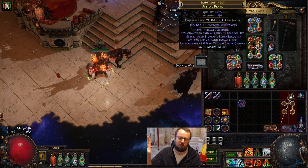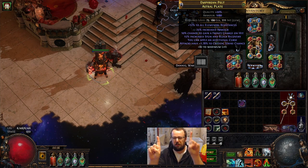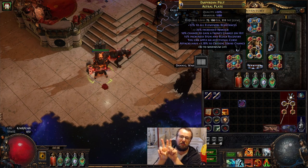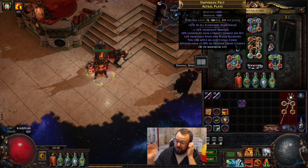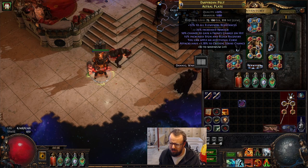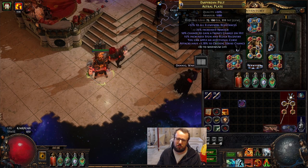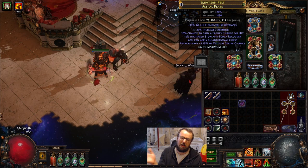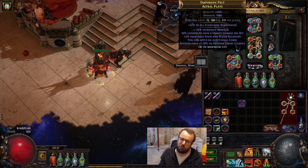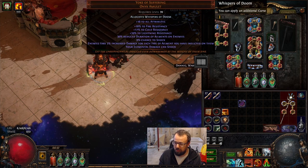Luckily, a plus one curse chest piece is really easy to craft — pretty simple. You basically Awakened Orb an attack crit with Frenzy Charge, Awakened Orb them together, and then do a Suffixes Can't Be Changed Reforge Caster. It ends up only being like a three divine cost to make a chest just like this one. Our suffix is Stun and Block Recovery — completely useless — but basically the only way this craft breaks is if it hits six mods. You have to not have an open prefix to do the Suffixes Can't Be Changed Reforge Caster. But ultimately, this represents plus curse, and this represents plus curse.